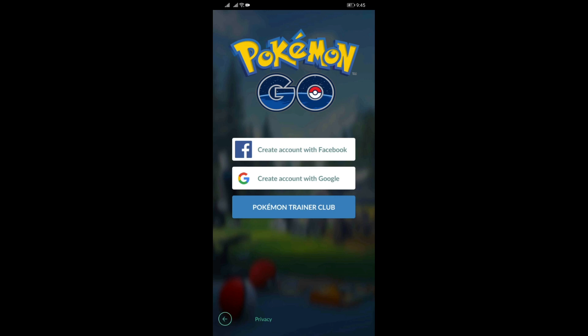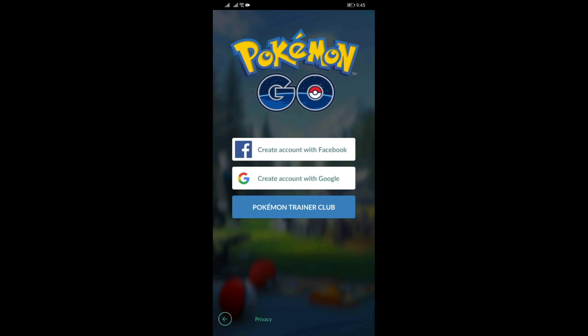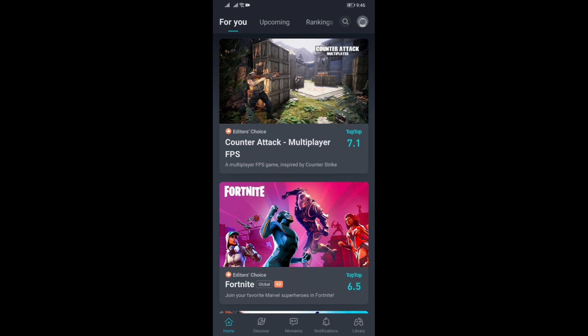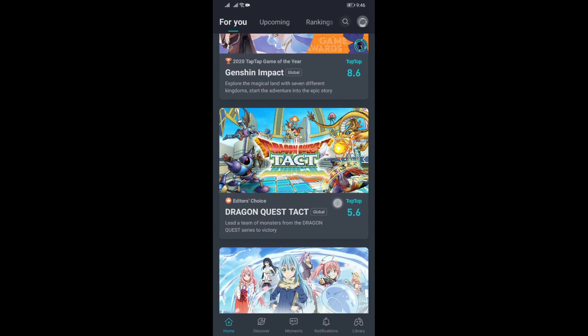No excuses — I'm just letting you know I may have some delayed responses to comments, but I'm always trying my best. Anyway, going back to the TapTap app — I will link it down below so you can download and install it directly on your device. There are a lot of premium games available here that you can download and play directly on your Huawei device. Pretty amazing.